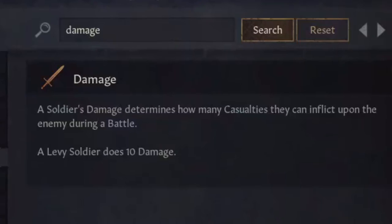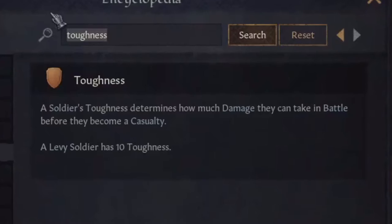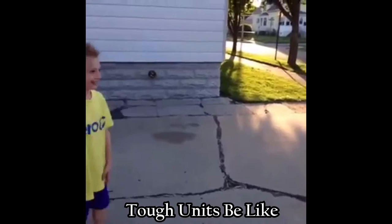The damage of a unit affects how easily that unit will be able to knock other enemy units out of the battle by either killing them or routing them. The toughness a unit has determines how much damage the unit is capable of taking before they cannot fight anymore.